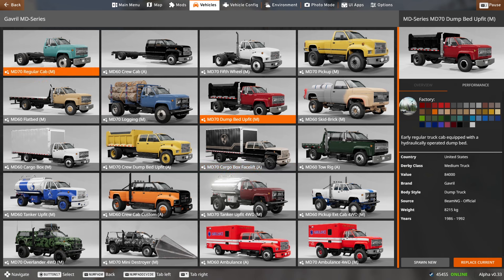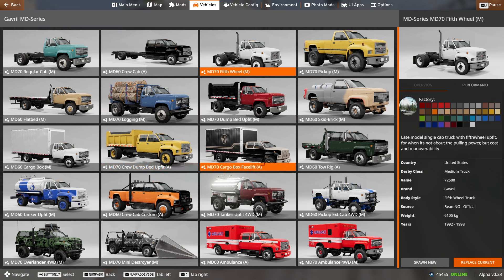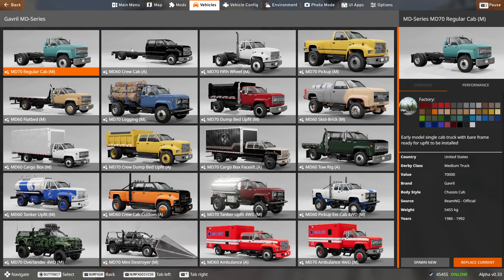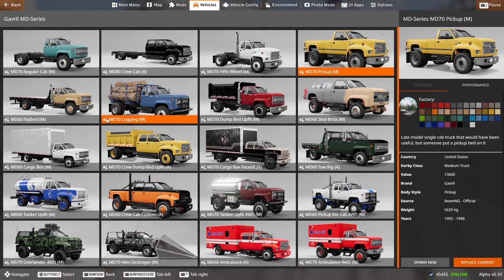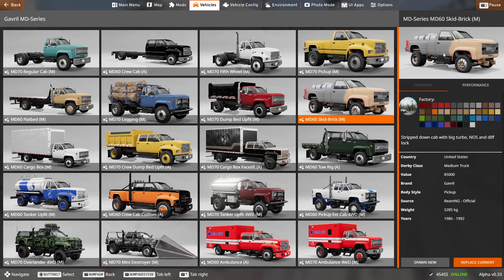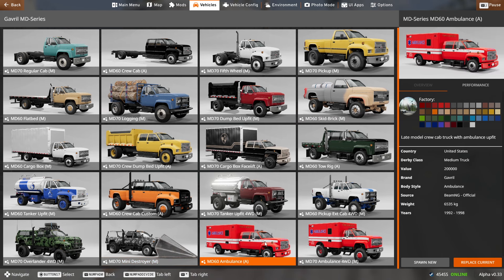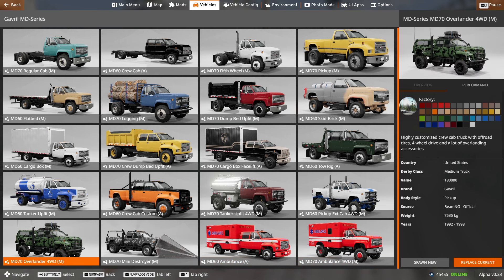You can see here we get the old style version — the 1986 to 1992 version, and then we have the 1992 to 1998. So we have kind of two variants, two generations almost, and there are some absolutely beautiful models here. You've got the regular crew cab, fifth wheel so you could use it as a semi-truck, pickup, logging, and everything in between. You get crazy ones too with a torn-down version with NOS, a traffic removal service version, a city ambulance, and even an off-road ambulance. This overland version is super cool — I can't wait to test it in the desert.